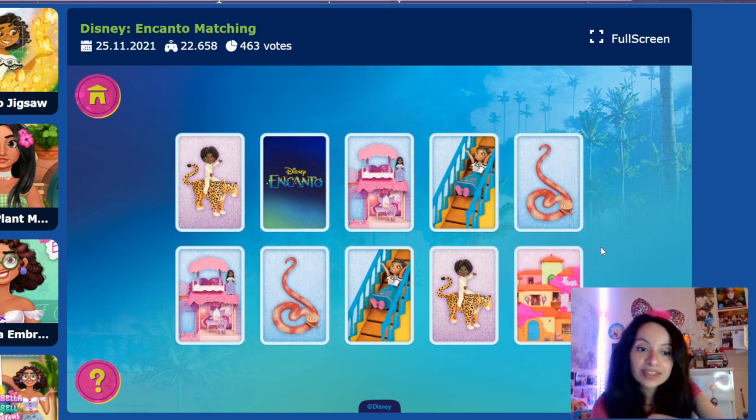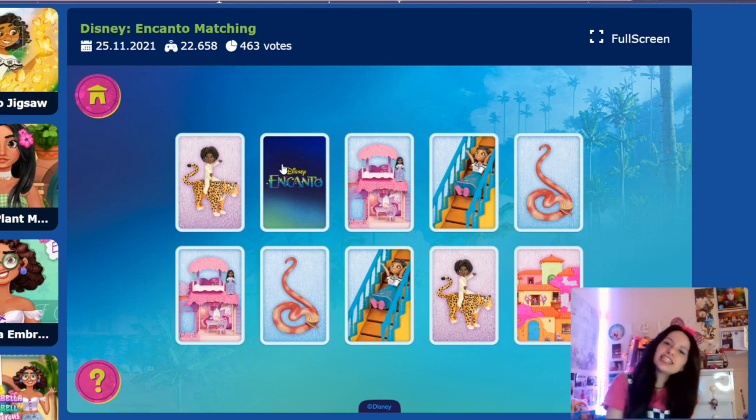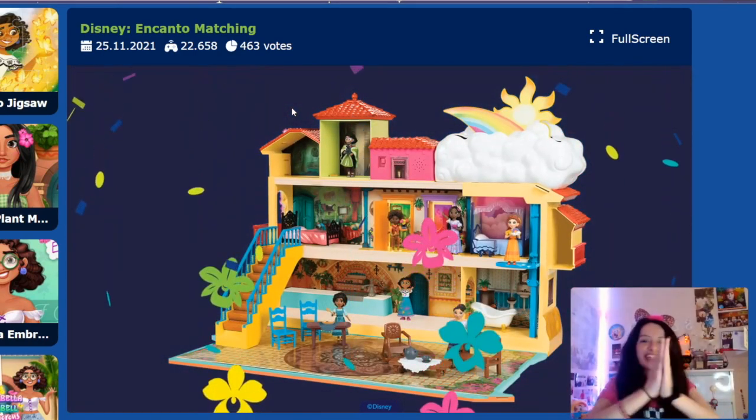Now the last card — Casita. Do you see Casita? It has an orange roof and then a lot of pink flowers. Could it be the last card? It's the last card, Casita. Let's look. Yay! We got them all right. Good job!